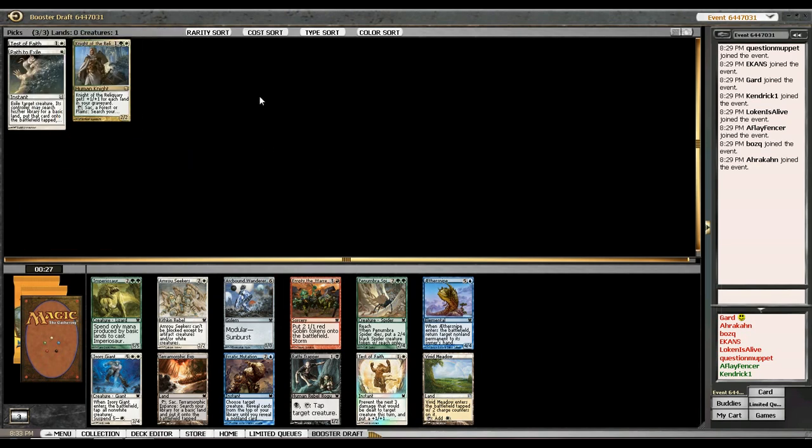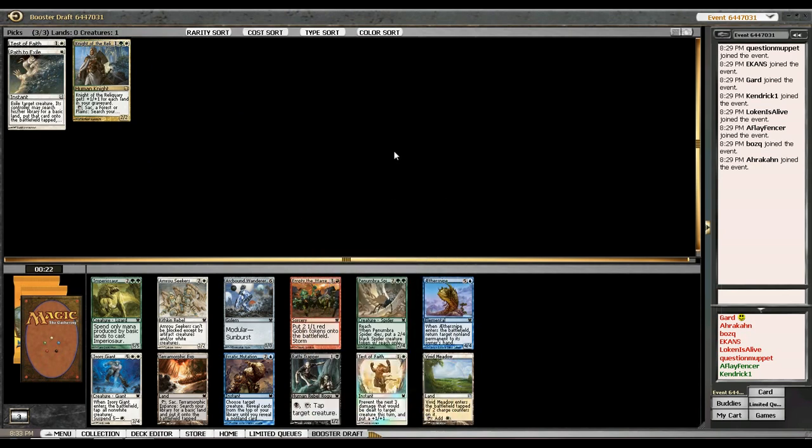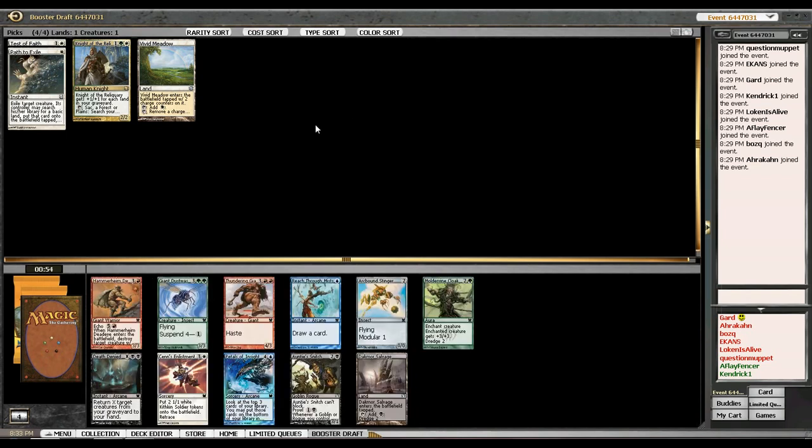I also see Amorous Seekers because I think small creatures will help out the Tests of Faith I already have, and the lands will help out my Knight of the Reliquary. Penumbra Spider is actually very good, but I definitely want to take Vivid Meadow because it's probably the best fixing in the format — vivid lands are always very good fixing. I want to stress that this is only my second draft so there are a lot of iffy picks here, but I'm just going to take the Vivid Meadow.